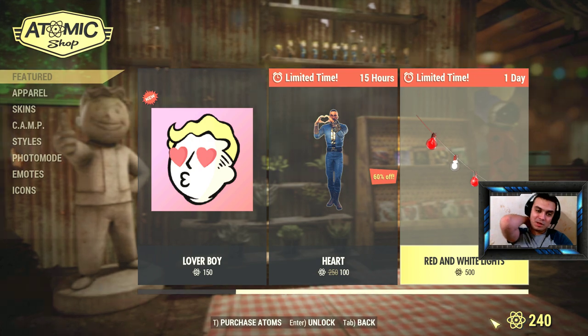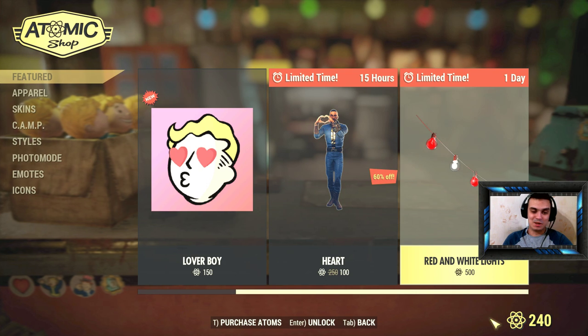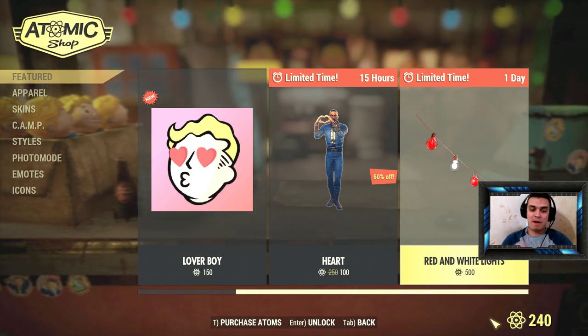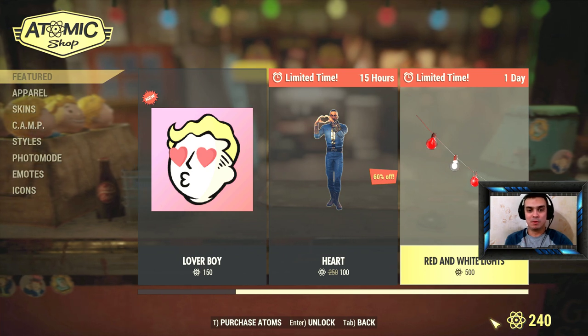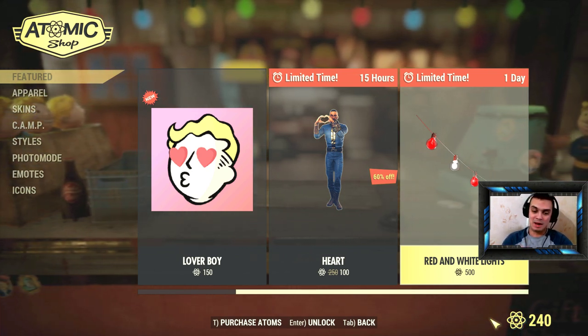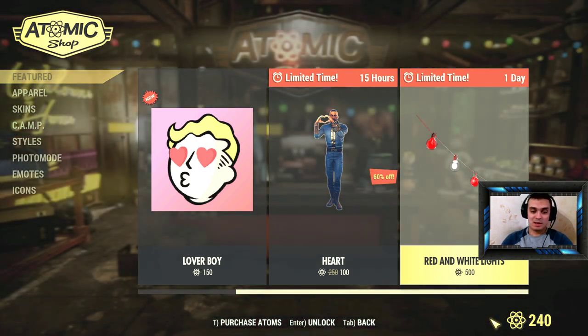They are more like party lights, not a survival sort of thing. Let me ask you this — if you have enough atoms and you do building, would you buy this? Because I think I would, but I need to get 260 more atoms to get it.